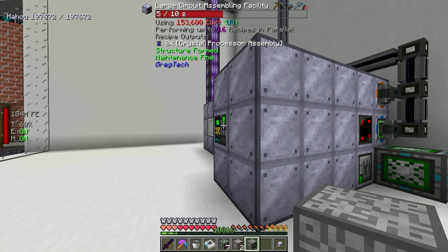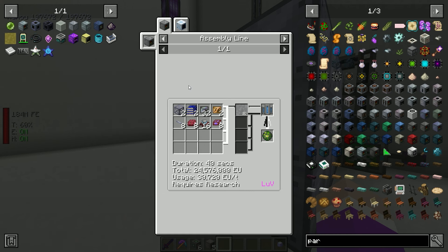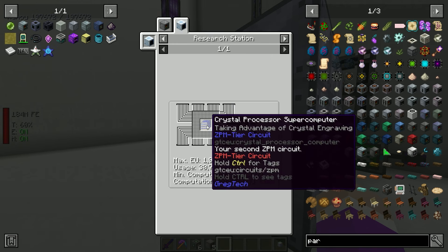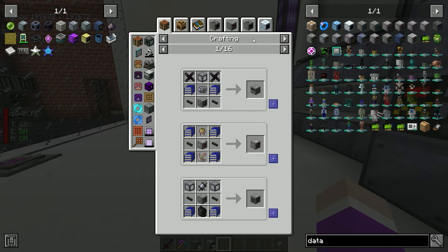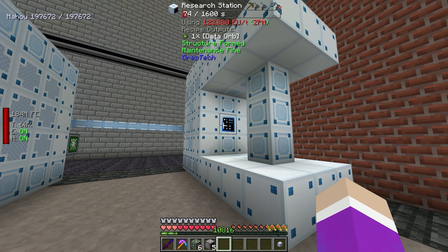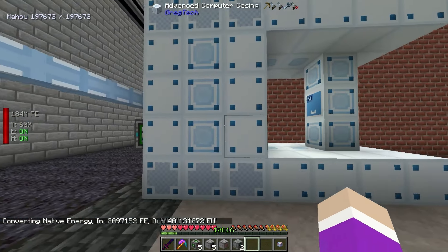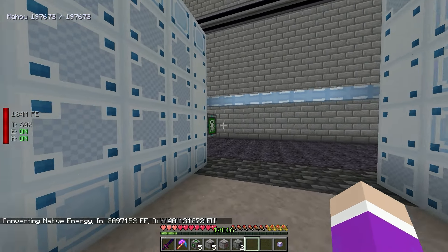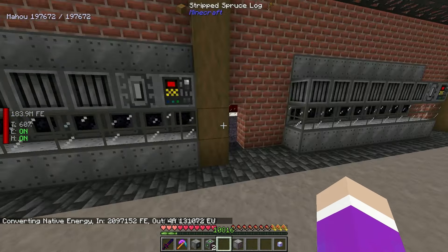Now with ZPM emitter and sensor data orbs done, we can craft ourselves the new parallelization hatch. It requires the crystal CPU - looking in the system we should have everything for the SOC chip. Off it goes crafting up new crystal processors. This also requires a new tier of circuit board - the multi-layer one made with platinum foil and fiber-reinforced multi-layer board with palladium foil.